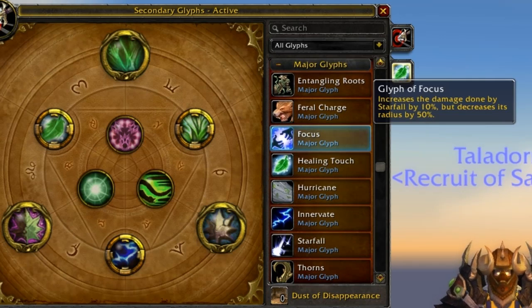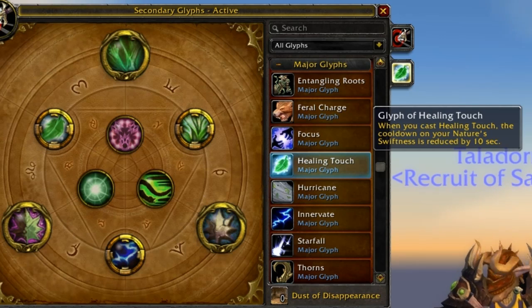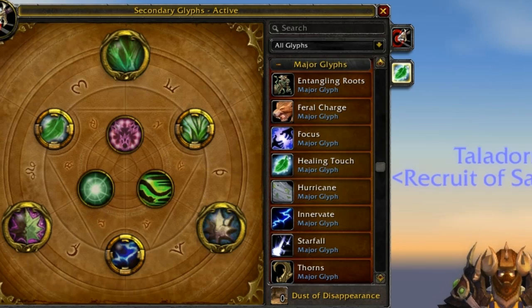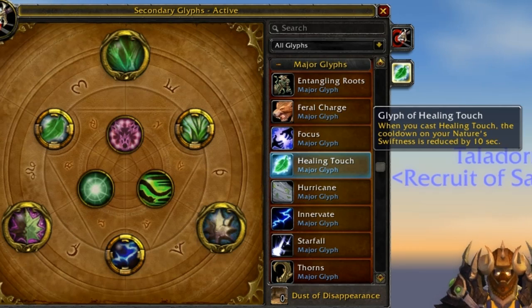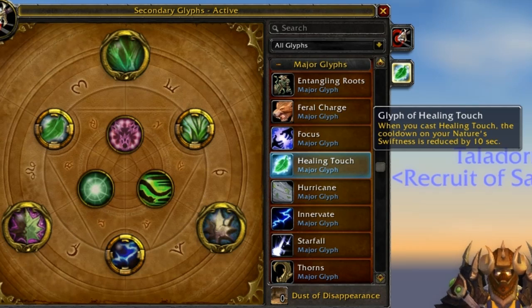Next we have our Majors. Again, want to focus on healing and mana longevity and ignoring DPS-related things. We have Glyph of Healing Touch, which when you cast Healing Touch, the cooldown on Nature's Swiftness is reduced by 10 seconds. Nature's Swiftness is the ability that reduces the cast time of your next nature spell, making it instant cast - very, very nice, especially when you're falling behind on heals for the tank. That is very nice to have up, especially with all the moving we have to do in fights such as Altarius in Vortex Pinnacle and multiple bosses in Stone Core. However, if you don't find yourself using Healing Touch or if you didn't spec into Nature's Swiftness, you have an argument against picking this up.